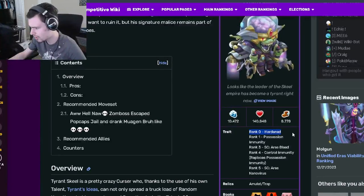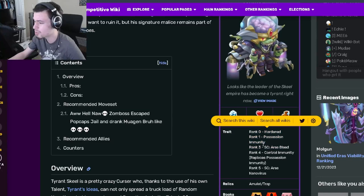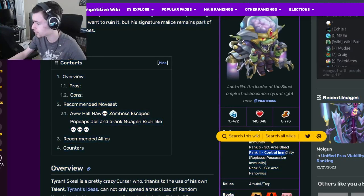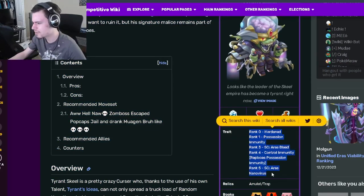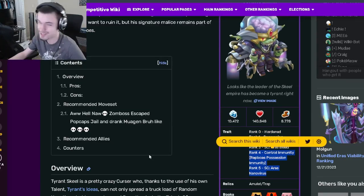Tyrant Steel is a Curser, and his traits are Hardened at rank zero, Possession Immunity at rank one, Area Bleed at rank three, Control Immunity at rank four — which is really good, that's definitely the best one so far — and then Area Nano Virus at rank five, which is also pretty great. His best traits are rank four and five, which is kind of disappointing because you do have to rank him up that far to get them.